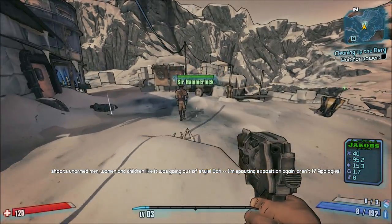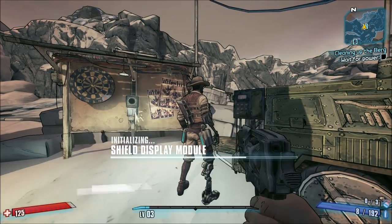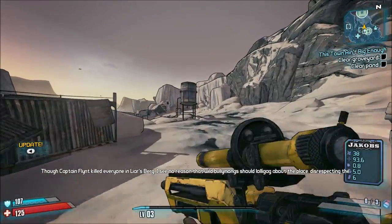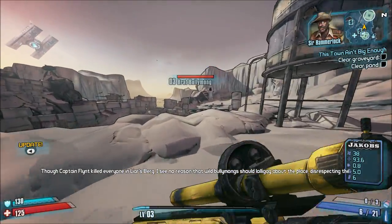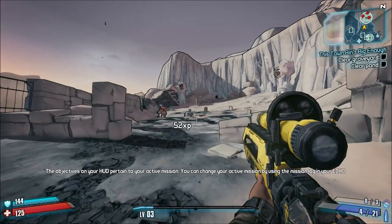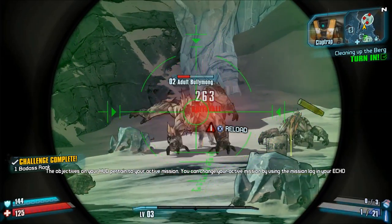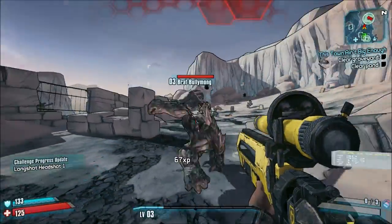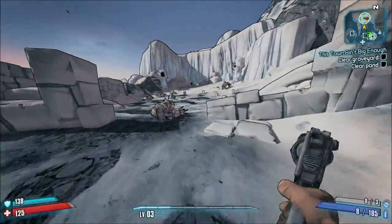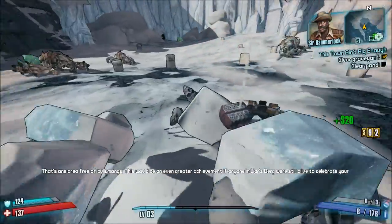Ultimate Vault Hunter Mode is significantly harder than True Vault Hunter Mode — enemies have more health, their health constantly regenerates, slag is essentially required, and damage over time effects are mostly useless. My thinking is: why not make it so that after level 50, in-game enemies continue to scale with your character's level in True Vault Hunter Mode? This might ease new players into Ultimate Vault Hunter Mode by giving them a less risky way to acquire the legendary guns they'll need.